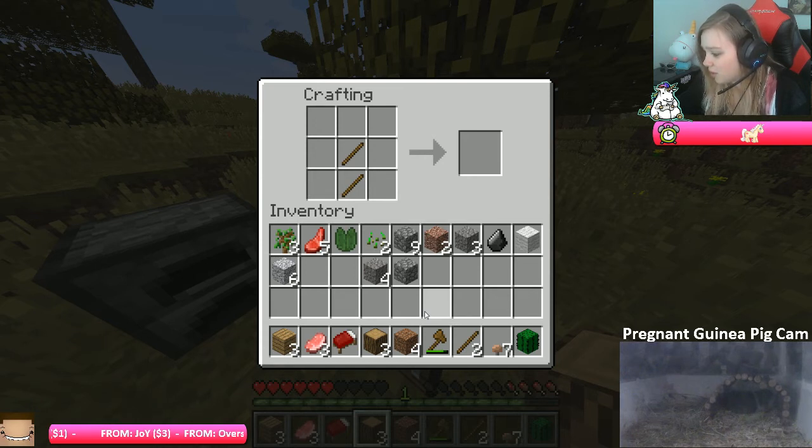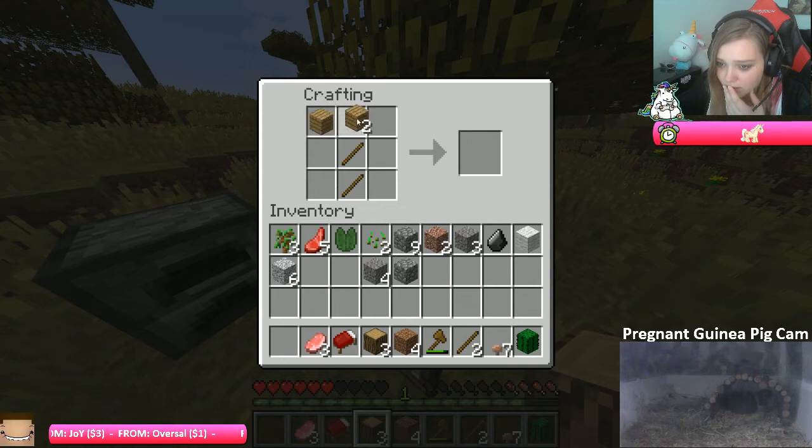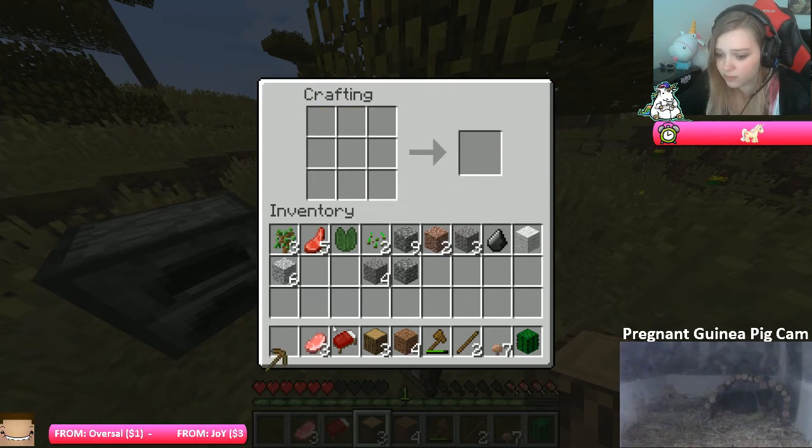I burn wood to make charcoal. I can also make charcoal by placing some wooden planks at the bottom and some wood at the top. Oh my god, I'm getting so confused. Was it just normal wood? Oh, there we go, yeah!